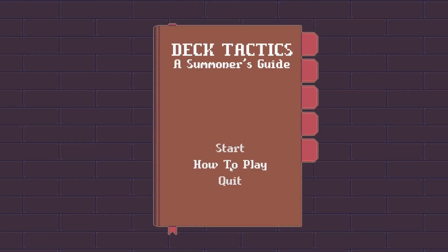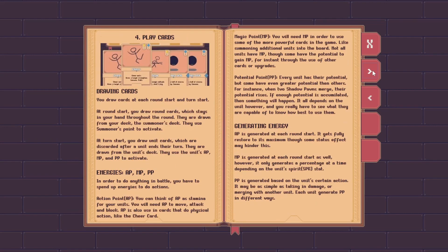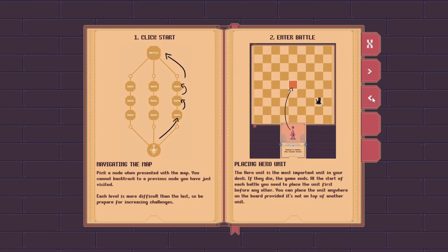The next thing I added is a how-to-play section in the start menu. The how-to-play section is a stand-in for a proper tutorial — useful for when I send the game to people online and can't be there in person to give instructions. Eventually, I will make a proper tutorial as well as upgrade the how-to-play section into a compendium of sorts.